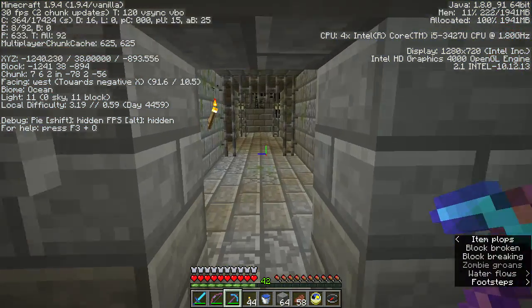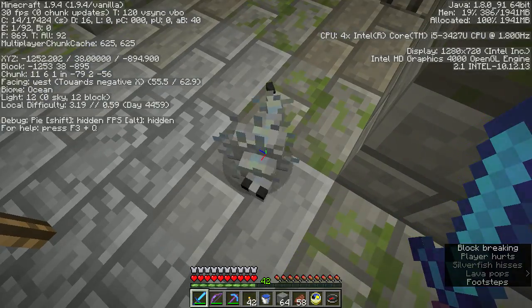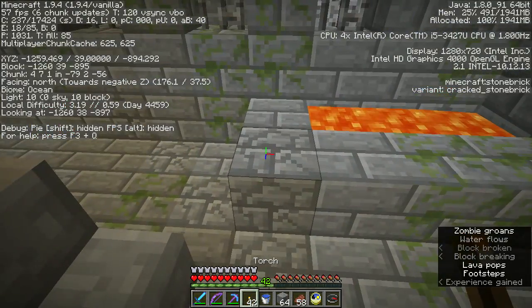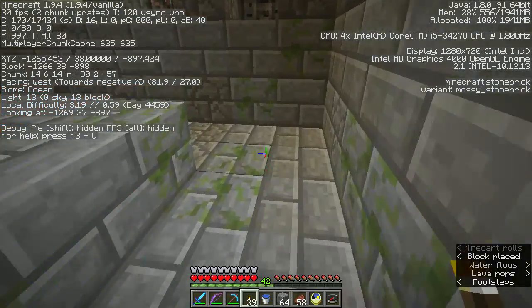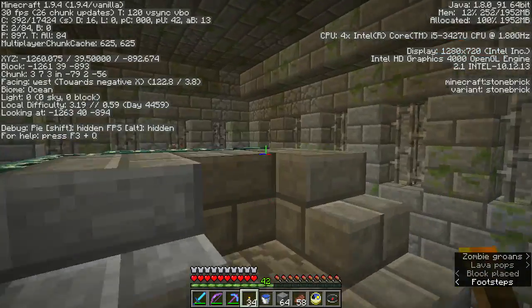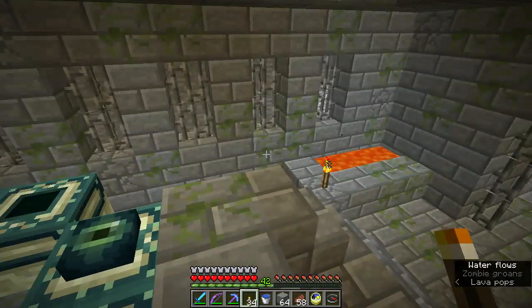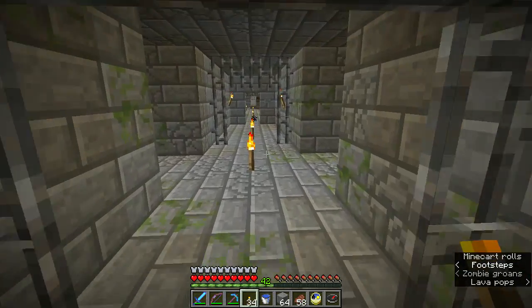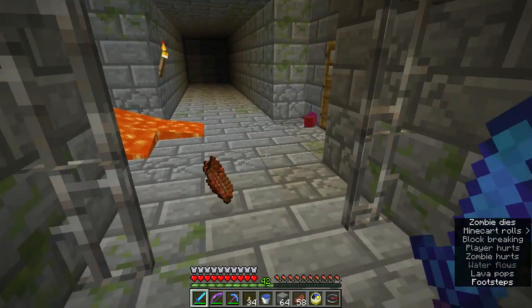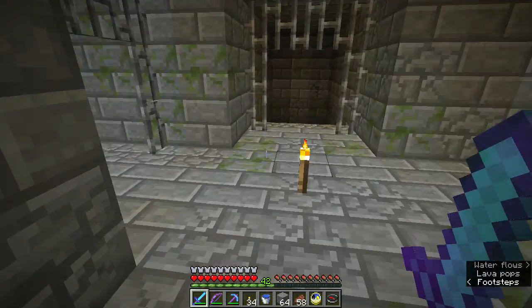Hey everybody, look what I found! Get up here — the hitbox on these things are so small. We have the end portal! And guess what — it's only got one eye of ender in it, so we have some work to do. But that's fine, we found it. I'm going to secure up the rest of the stronghold more or less — it seems pretty big. Oh — baby zombie villager.